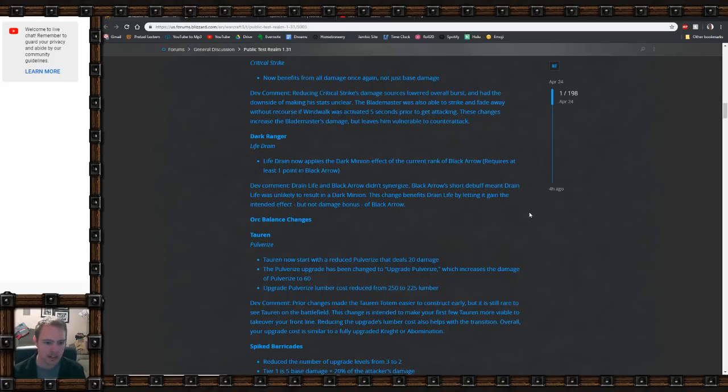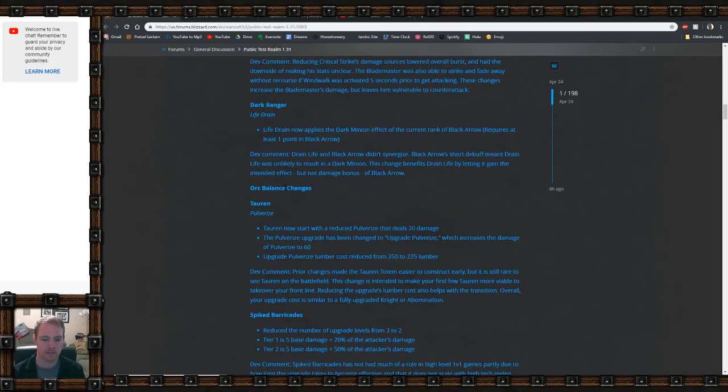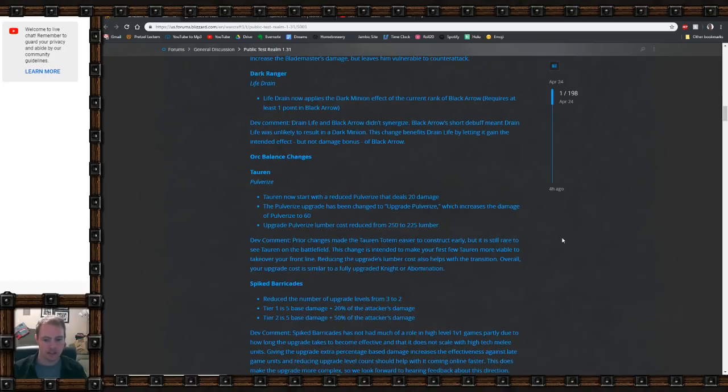Life Drain now applies the dark minion effect of the current rank of Black Arrow, meaning if an enemy dies while being drained, they'll turn into a skeleton — really cool synergy. There are developer comments throughout the patch notes. What I'm most excited about is just that Warcraft 3 is being updated and thought about — it's such a pleasure because it wasn't ever really broken, but it was kind of stunted. Now they're looking back and fixing things like Drain Life and Black Arrow not synergizing.